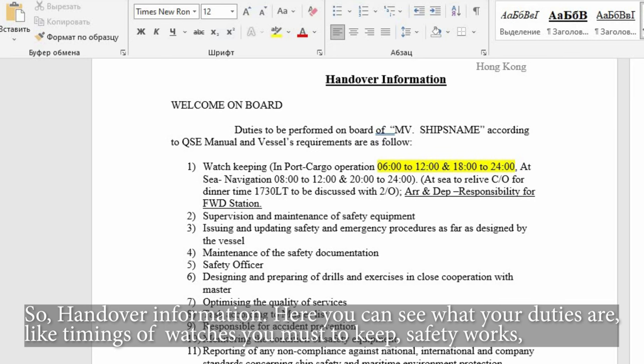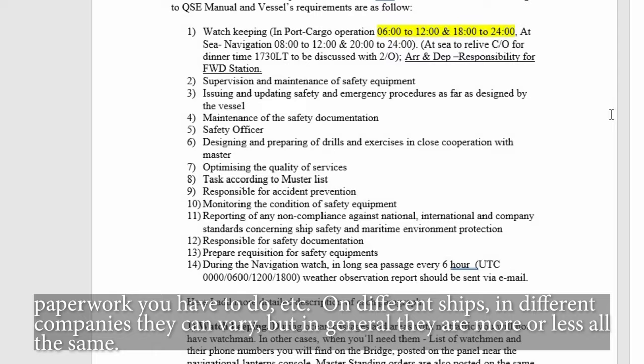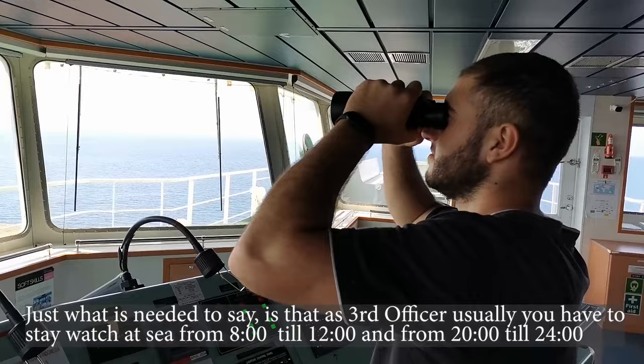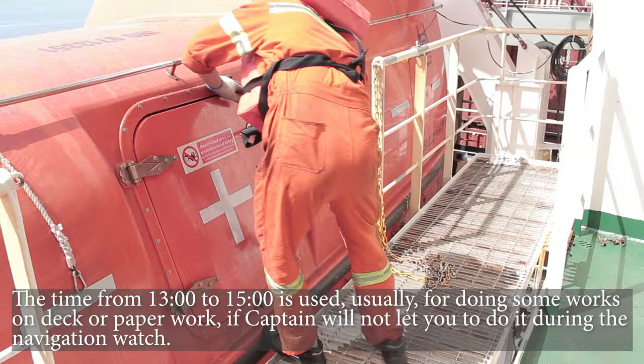In the handover information you can see what your duties are: timings of watches you must keep, safety works, paperwork you have to do, etc. On different ships and companies they can vary, but in general they are more or less the same. As third officer, you usually have to stay watch at sea from 08:00 to 12:00 and from 20:00 to 24:00.